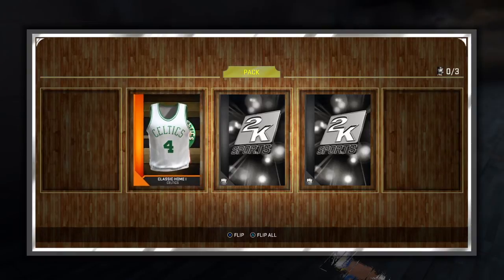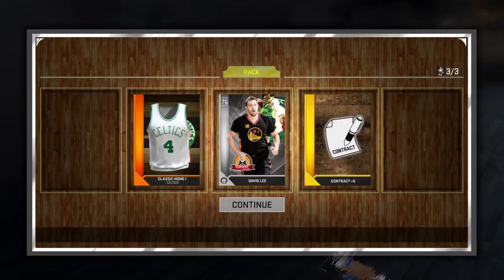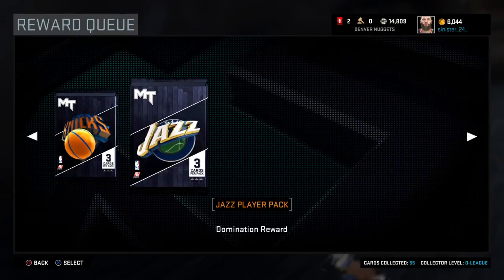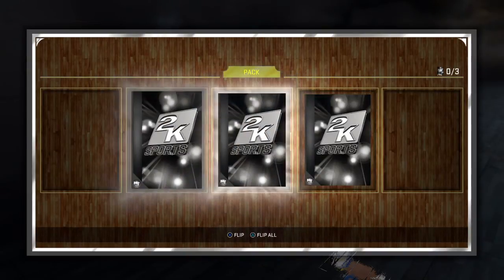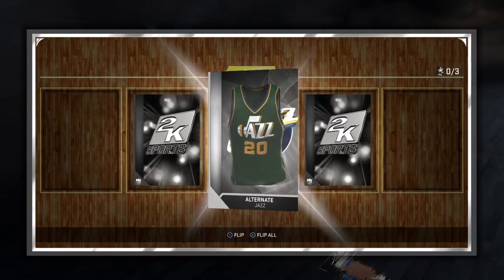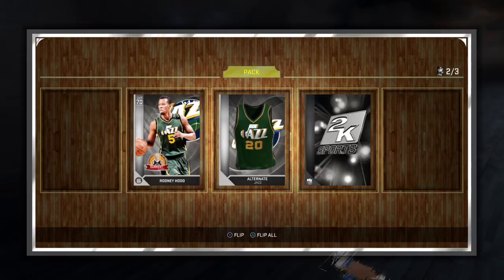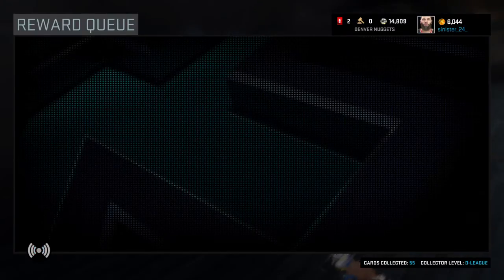The bronze is a duplicate, we already have that. We got David Lee — not bad, and I'm pretty sure he has a solid mid-range jumper, which is always good to have, especially with big men since their stamina runs a little fast. We also pulled Rodney Hood, which is honestly the last person I wanted from this pack. We're banking on Melo right now — watch me get like Shane Larkin from the Knicks pack. The gold card is there — I don't even want to look because I feel like it's going to be another contract.